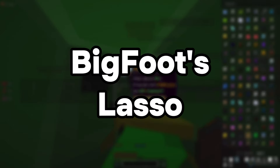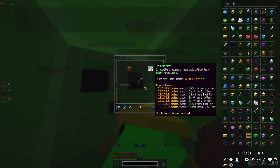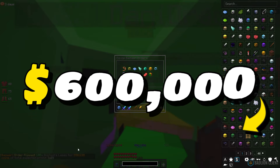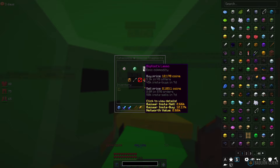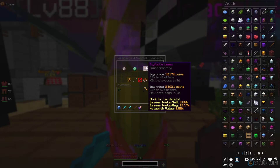Moving along, we're going to be looking at Bigfoot's Lasso. We bought 100 at 618k and we're going to be flipping it for 12,170. Once we list this up we're making around 600k profit — quite nice for a flip like that. For this you just want to go to Catacombs and then find Special Fragments. As you can see, there's around 10k profit per item.